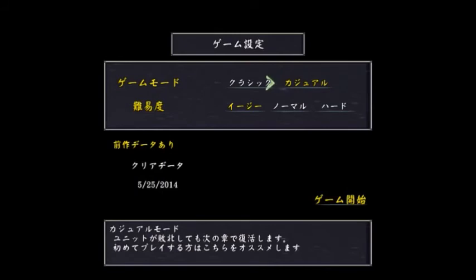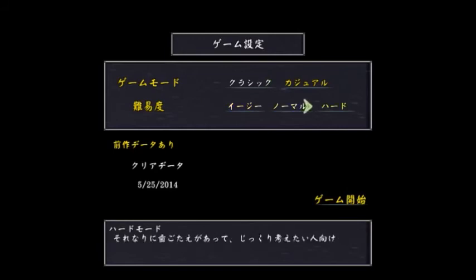If you're not familiar with Fire Emblem: classic is the standard gameplay where you lose units and they're gone forever. Casual means if you lose units during a map, they'll just come back for the next map. Basically this is just so I don't get angry and have to restart a lot. We'll be playing on hard mode.